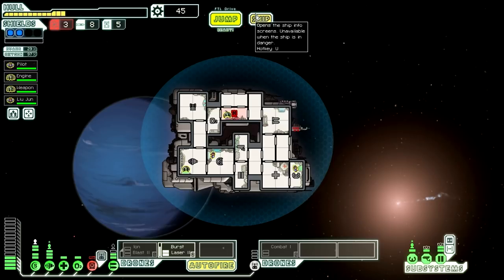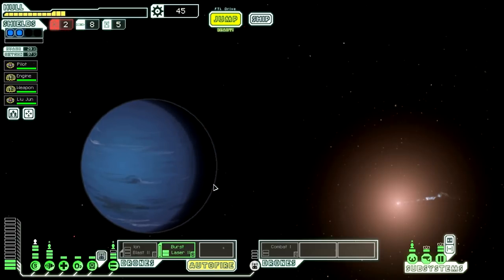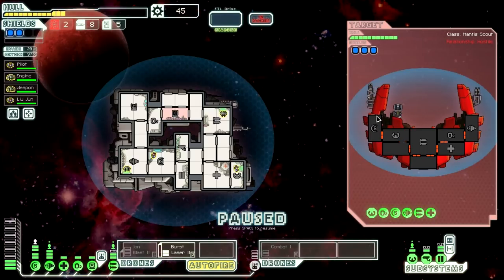If you could take the cloaking device offline that would be super awesome. Burst laser is ready to go. Drone shoots on the cloaking device — burst laser is going to finish the job. We got some more fuel there. We're running out of basically every important resource we could possibly be hoping for right now. But the hacking system is cool — I can imagine this being really useful to hack enemy shields and if you can keep shields down for four seconds you could do a ton of hull damage. We're just going to try to get as far away as we can from our impending mortality. The distress call appears to be emanating from a slug ship caught in open space by a mantis raider. They contact you: please, we'll give you all we have if you save us. We'll attack the Mantis — I don't like them.